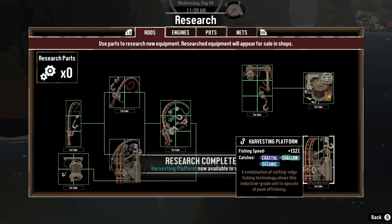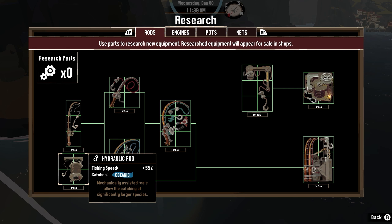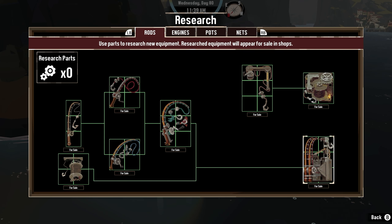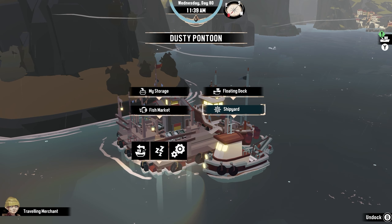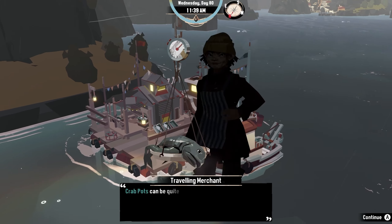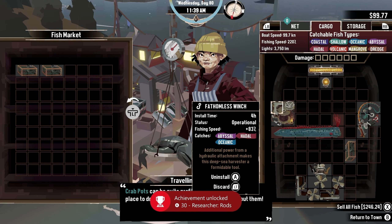At the moment, I have been grinding to research a bunch of fishing rods to make my life a tad bit easier. After turning in some legendary fish to the merchant, I got about four research parts, which I used to get the last rod. Soon after, the achievement popped, Researcher Rods.